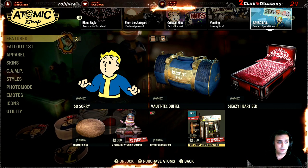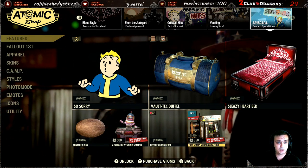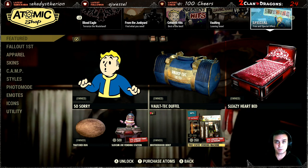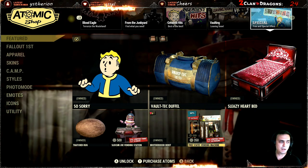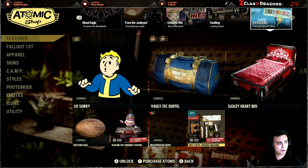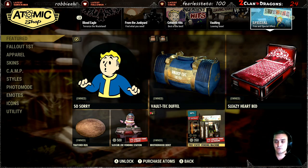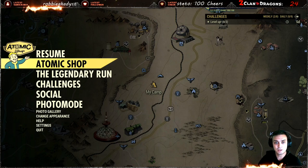But anyway, throughout the week we'll be having a lot of different vending machines, which I didn't mention on Tuesday's Atomic Shop Reset video — or maybe I did. But basically, today is Free States, tomorrow is Raiders, then Nuka-Cola, then Coffin, Winter, and Vendor Science. That's what we're going to have, so I'm going to cover it throughout the entire week. So stay put.